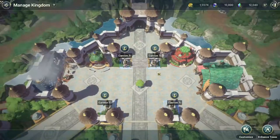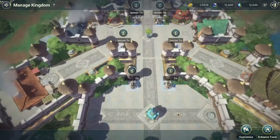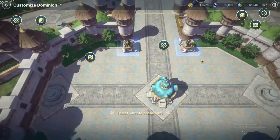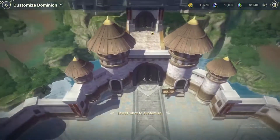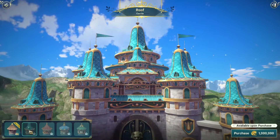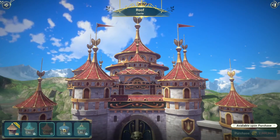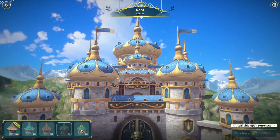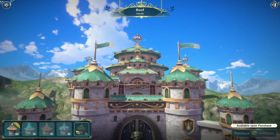So I come into this menu and as you can see I have my cannon towers — our cannon tower is set up for defense — but if we click the customize button there's so much we can do. For the roofs, for example, there's this gorgeous light blue palette, a red and gold, a darker blue palette, and then an emerald green.